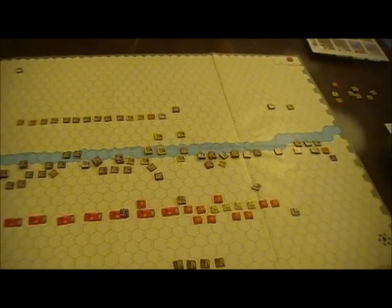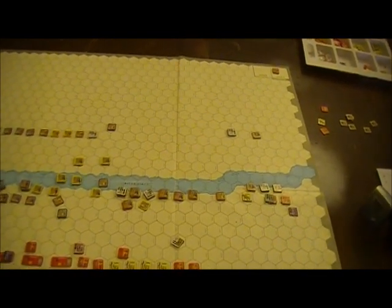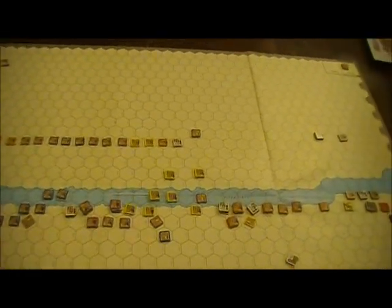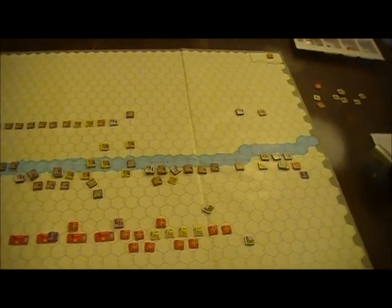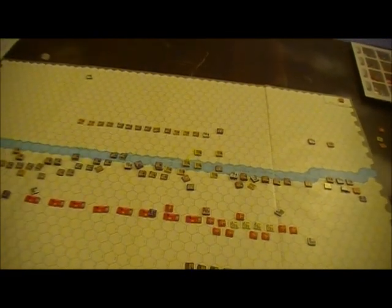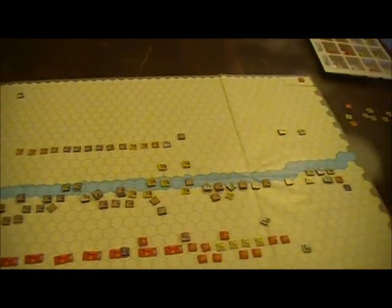It's not very impressive. I'm very worried about the possibility of a Greek attack just smashing the center without much problem, without much risk to itself, just because of that disorganized nature. Also, the river caused some cohesion hits and the lights caused some cohesion hits. The Roman leaders — this guy got three activations and he rallied a bunch of units a little bit.